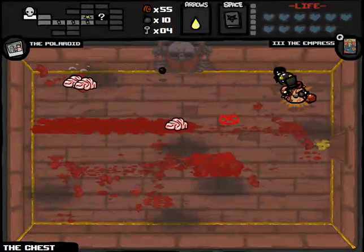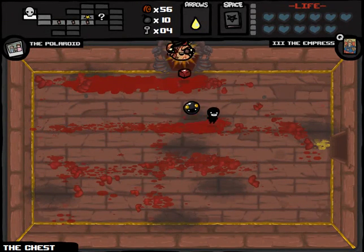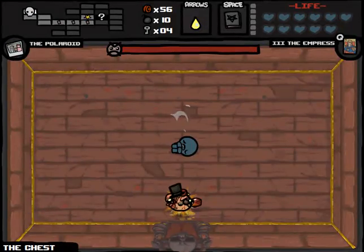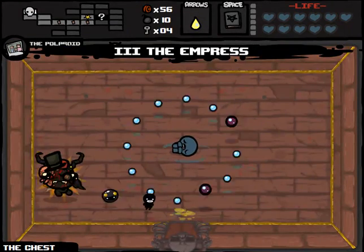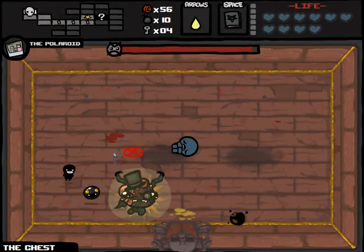I'm banking on two consecutive chest runs here — it's nice after like six failed runs in a row. So here we are, Blue Baby. Empress. Book of Belial. Start dropping some fat beats on him here.